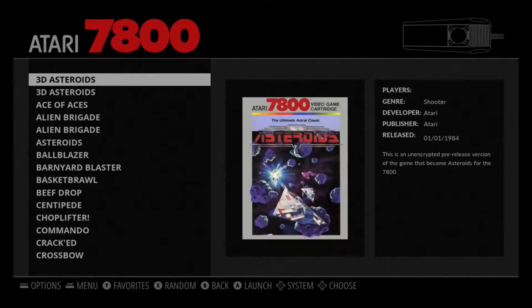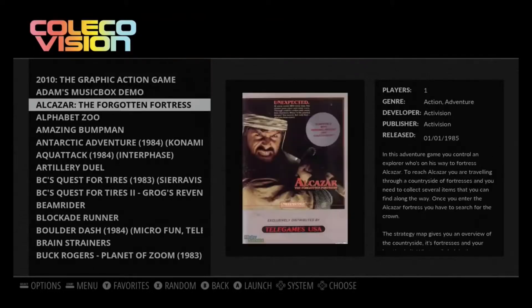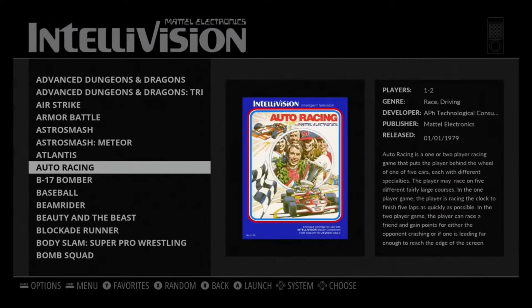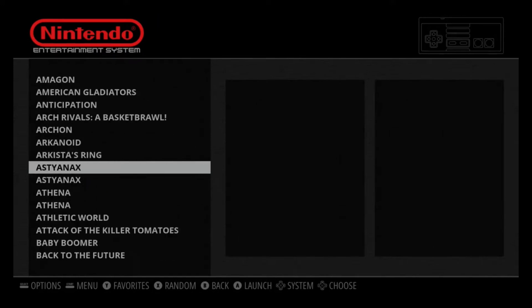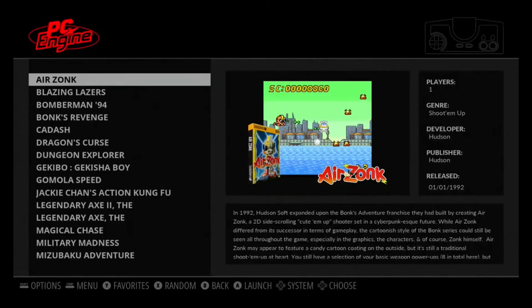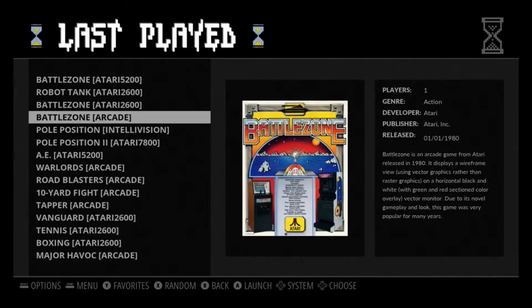Let's see — 7800, did they make one? No, they skipped it for the 7800. Skipped the computers too. ColecoVision — no Battle Zone there. No geo either. Nintendo? I doubt it. Battle Tank but not Battle Zone. And I think that's it, folks. They stopped at the 5200, which was unfortunate — they could have done better versions on later systems.